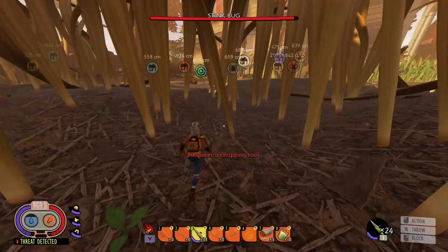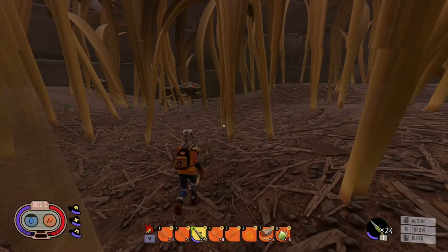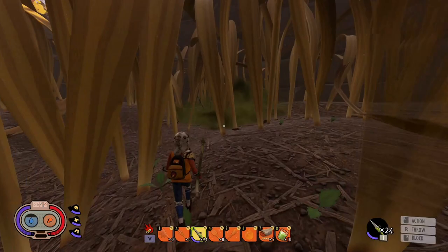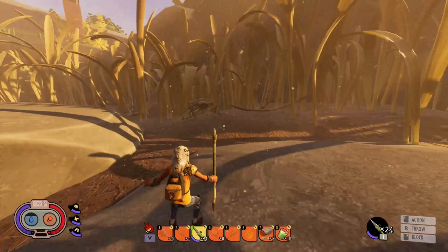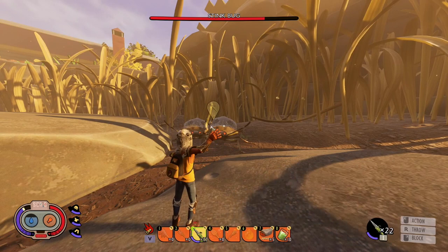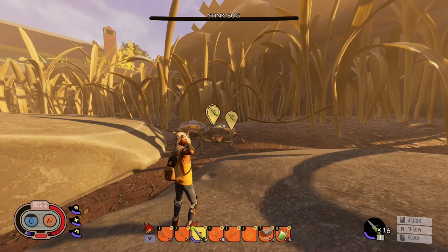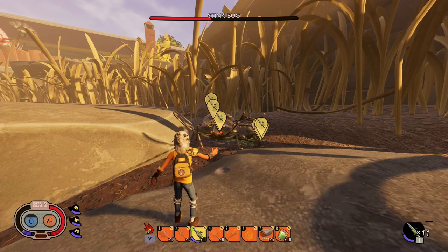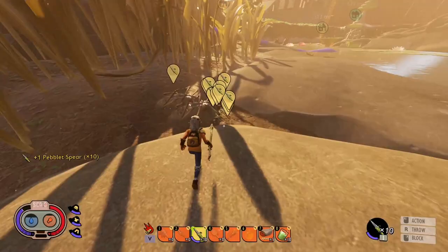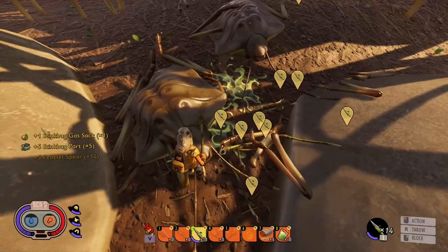The first method: run up and poke them to get them to chase you. I need them not to do their gas attack because I'm trying not to lose too many spears. They're gonna come up and stop right there - wherever you have your throw button set, just spam that. I had 24 spears - I made a bunch of pebble spears and literally filled my inventory full.